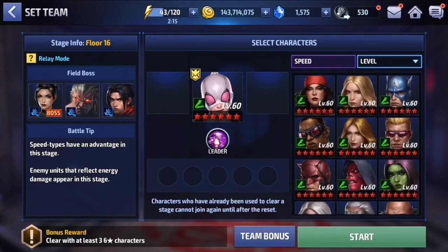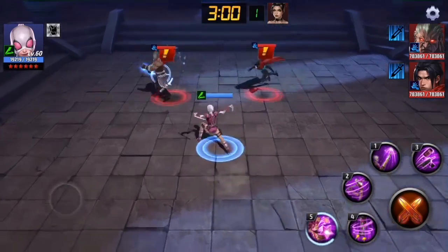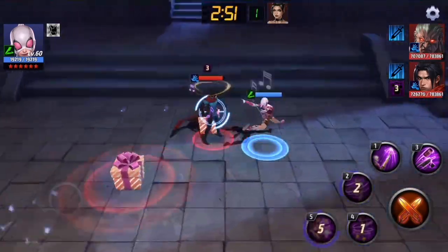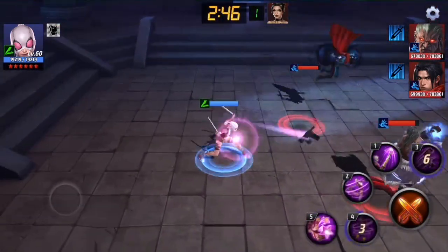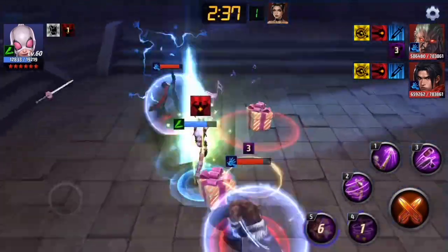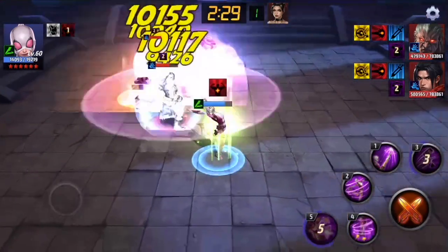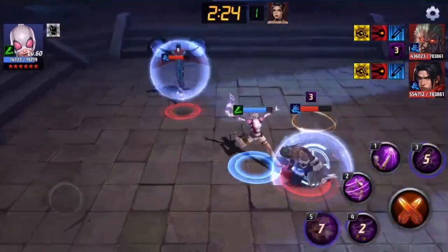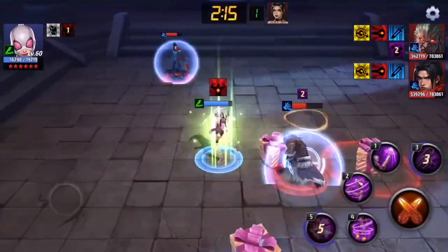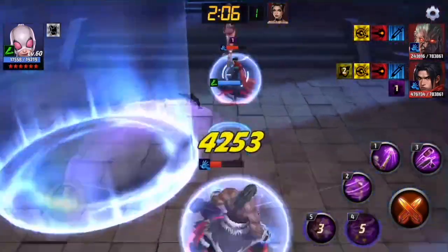We're going to use Gwenpool here — she should easily be able to solo this. As always, the priority is chaining your iframes and preventing Wiccan from using his five skill. That is key. If he uses his five skill, you're going to be in a lot of trouble because it takes up a lot of the map and deals a ton of damage. The AI auto-targeting can pull you away from Wiccan, but it's risky going back to him since he'll catch you mid-approach. We ended up taking out a trash mob first, but as long as you prevent Wiccan from using his skills, you'll be fine.